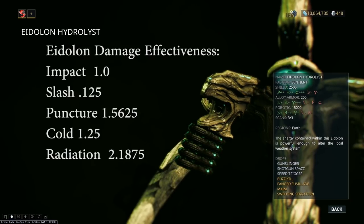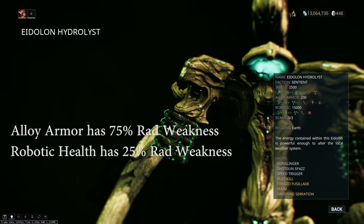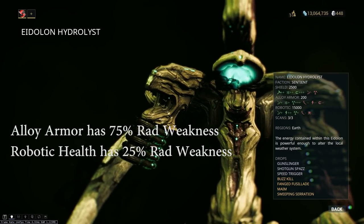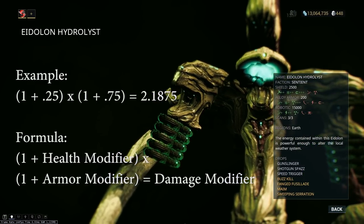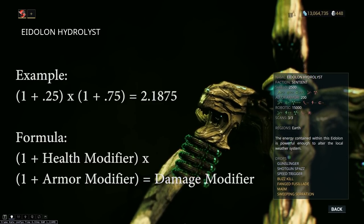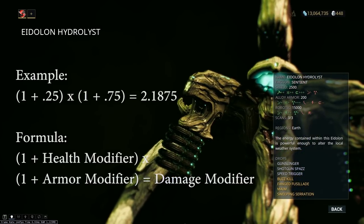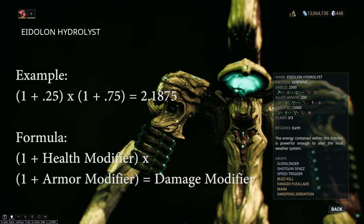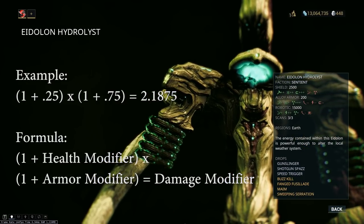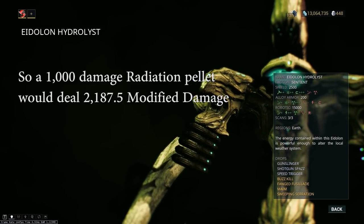If we look back to the Hydralist here, you'll see that the alloy armor has plus 75% radiation damage, and the robotic health also has plus 25% radiation damage. These two numbers become combined when you look at the total damage effectiveness to the Eidolon. Basically, you take the damage multiplier to the armor and then multiply that with the damage multiplier to the health. So here we have 1.75 for the radiation damage to the armor, times 1.25 for the radiation damage to the health, which gives us a total of 2.18 damage. This is why we build our weapons for radiation against the Eidolons, because the radiation portion of our shots are actually going to be dealing 118% increased damage against them, making radiation damage far and away the best damage type against Eidolons.